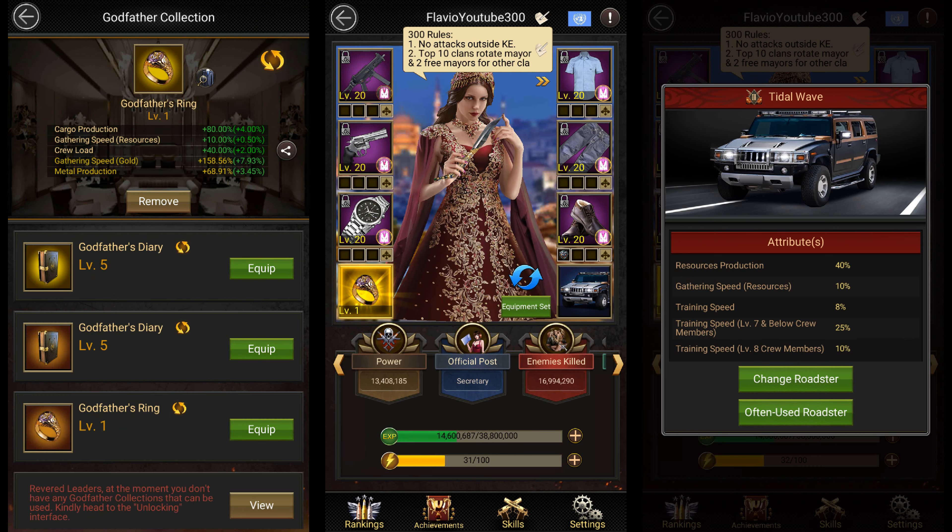For roadsters you'd want to use the tidal wave, which gives you 40% resource production, and for godfather's equipment you'd want to use the level 5 ring.